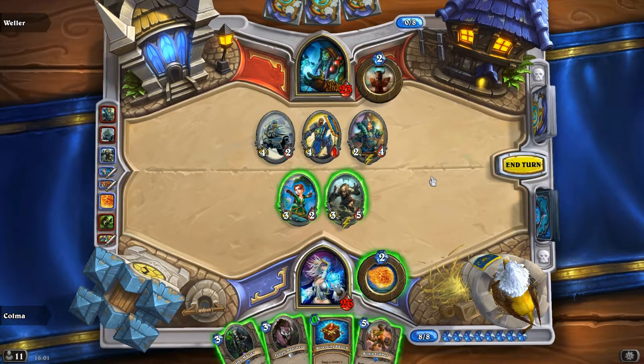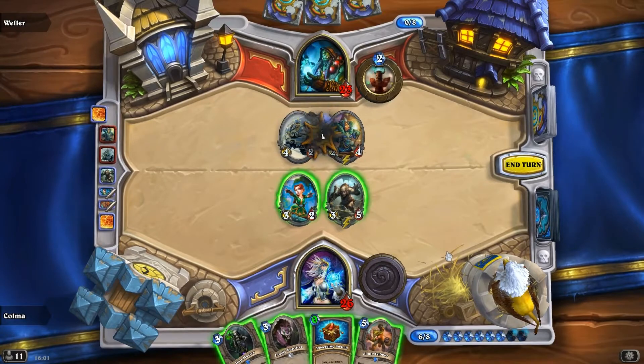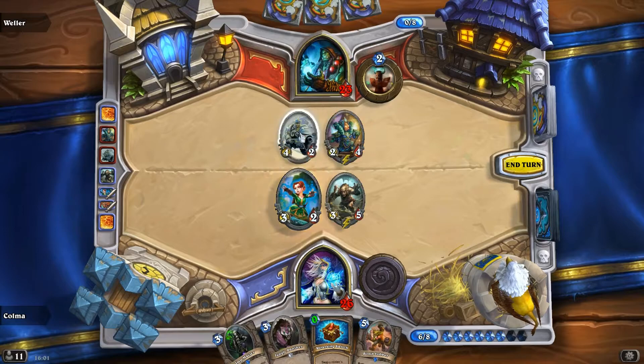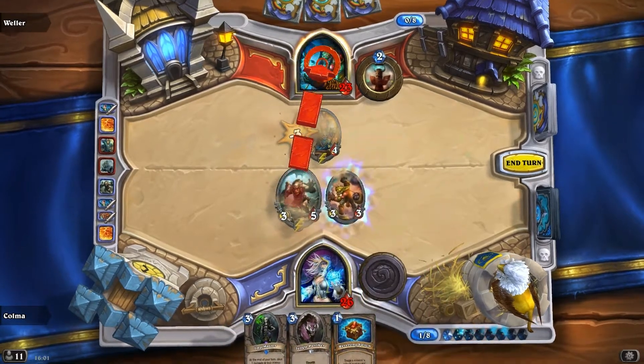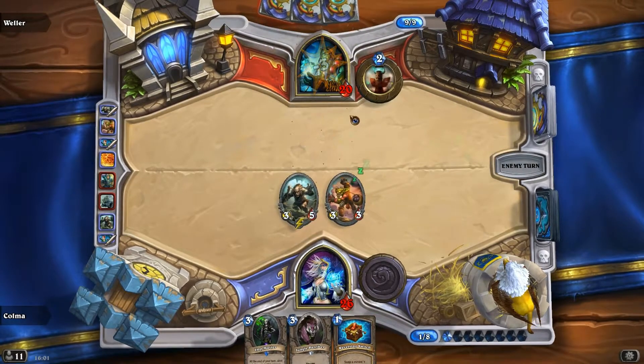Bomb Blubber. Okay, so what do we do? We also have a Reversing Switch. I'm pretty sure we Fire Blast that one and just run that into that. And then Bomb Lava maybe. So we are slightly ahead in this game, I would say, but it can definitely go either way.